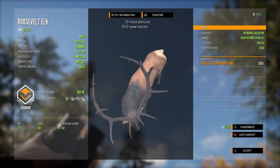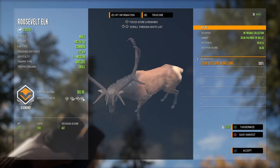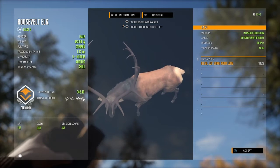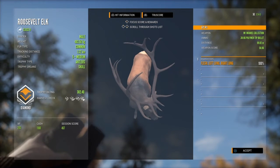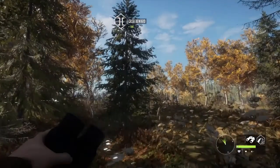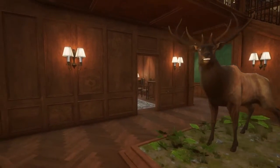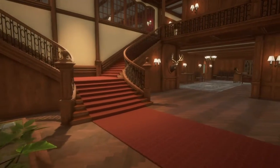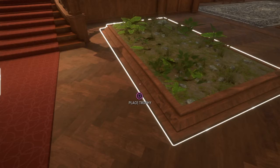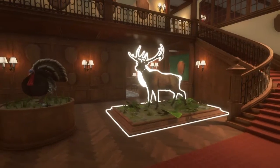Yeah, he's a diamond 382 — just barely over it as well. I'll have to mount him. My money is not looking good, but yeah, we'll go look at him in the lodge. That's pretty good. What I've decided to do is put our level five bull right here in the front entrance.